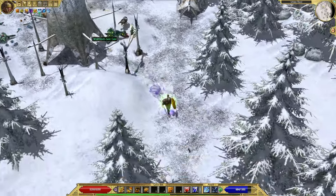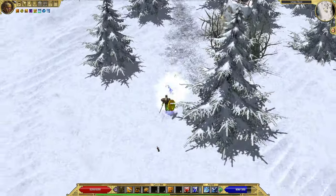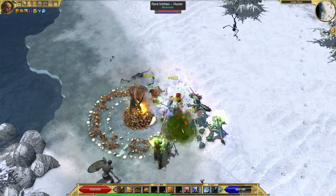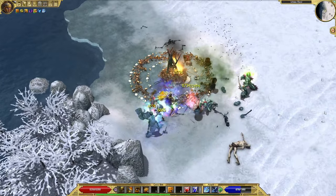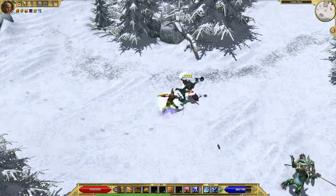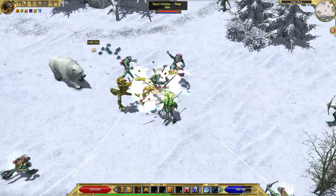After that shock, we get some very interesting images. In the earlier announcements, we only got texts, artworks and in-game graphics. Now we get a couple of GIFs, which give a good idea of what the Ichtian monsters will look like, as well as their roles and abilities.